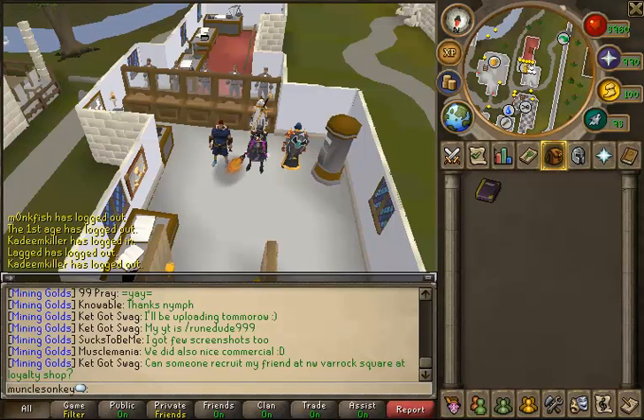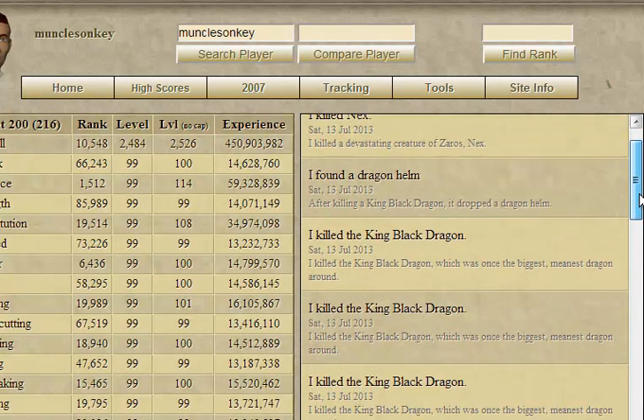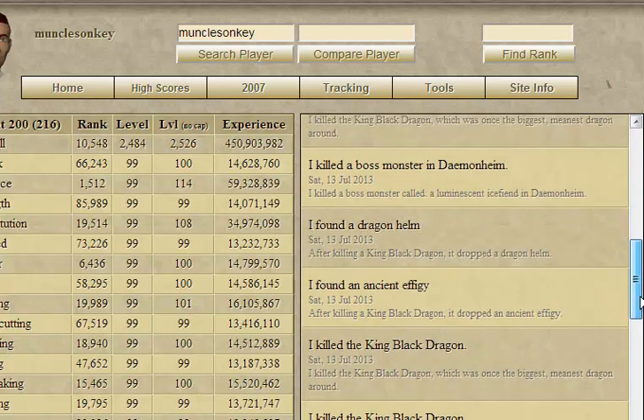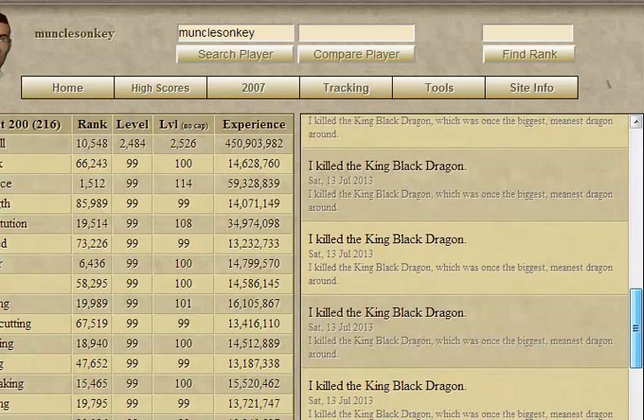I'm just going to show you guys my Adventurer's Log really fast, because I have some updates on there. I did a little bit of Exiled Kalphite Queen earlier. Lots of King Black Dragon entries, because you world hop every time you kill the KBD. But there's the Ancient Effigy and the Dragon Helm in the same drop from the King Black Dragon.